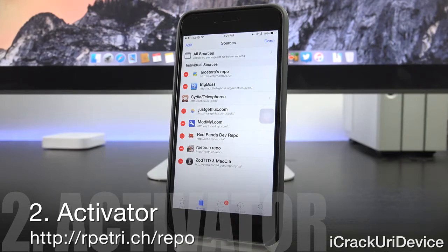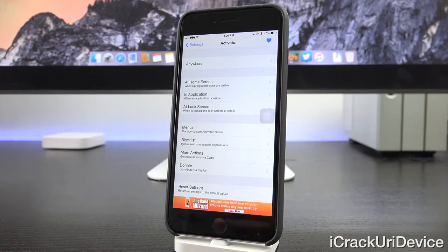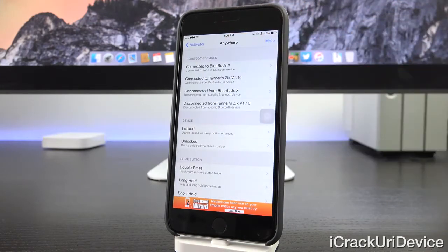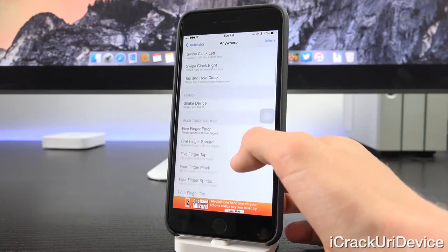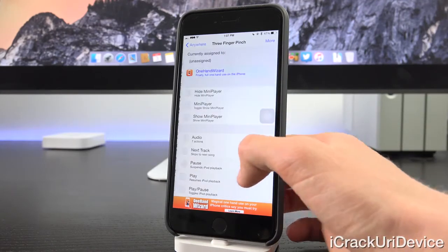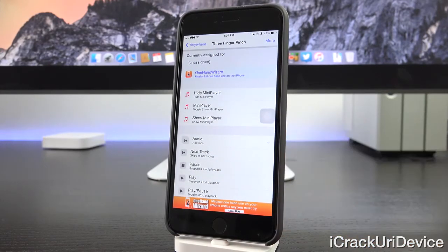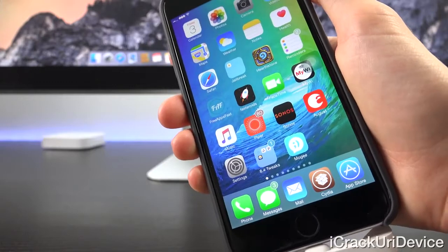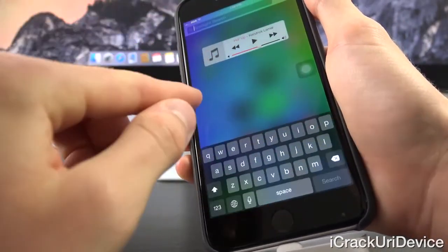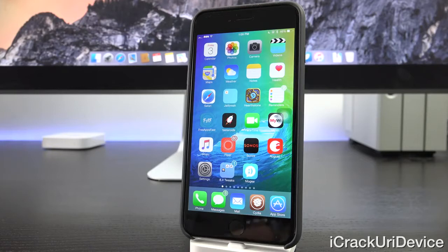The same thing applies for every tweak that requires a custom repository. Inside Settings, under Activator, you can set various triggers to do different things. For example, to make it accessible from anywhere, scroll down and set a three-finger pinch. You can have it do pretty much anything — I've set mine to show the mini player, which I'll outline later. Even without tweaks that utilize it, you can perform system functions with Activator as well.